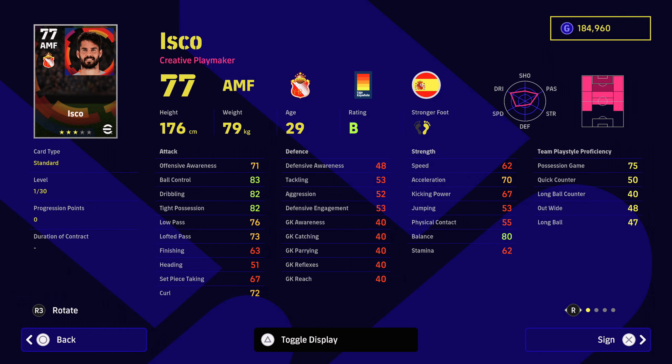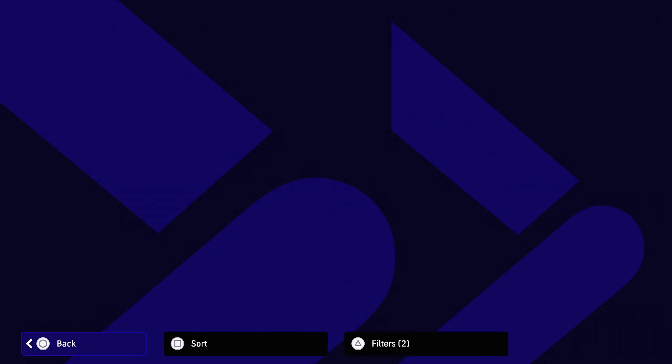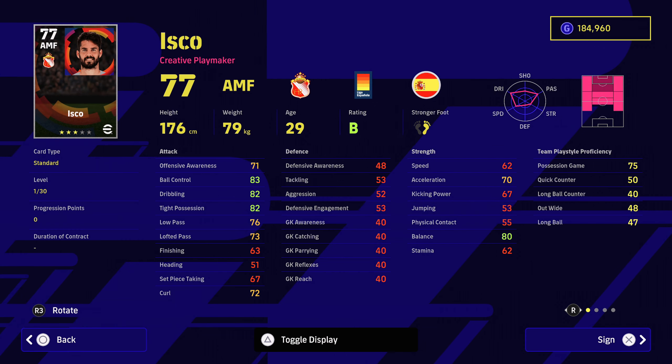A player I do really like the look of is Isco for 34,000. I think he's going to do really well for you. That high ball control, dribbling in tight possession is going to make him feel great on the ball. Nice speed-acceleration disparity. 75 for his possession game. He does lack one touch passing compared to Harrett, but he has got through passing and weighted passing, which are great to have. As long as you take a first touch, he's going to do some serious damage. He's got great balance as well.